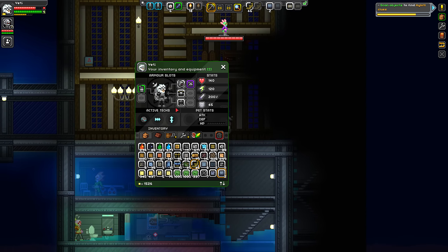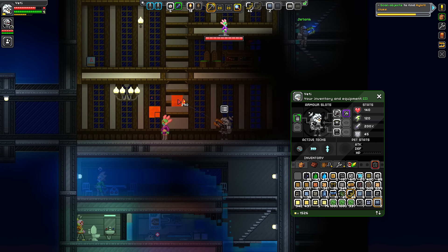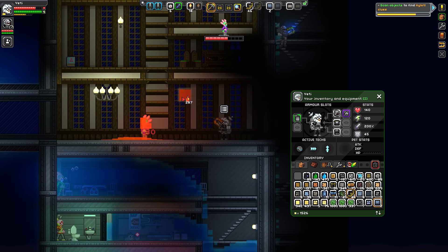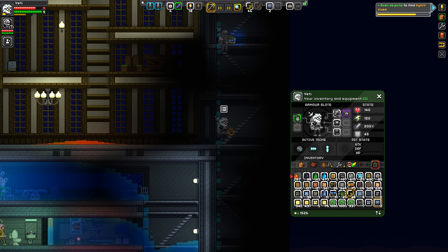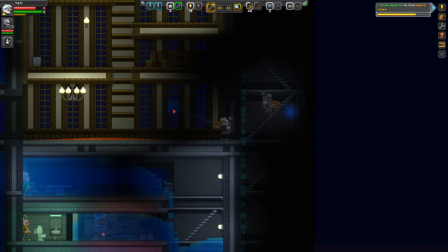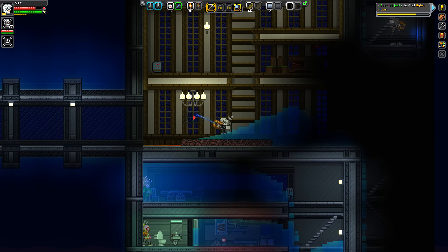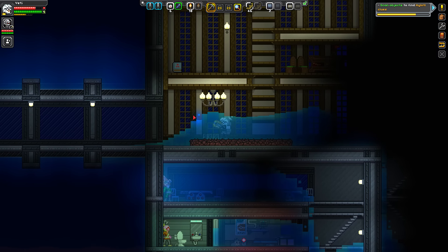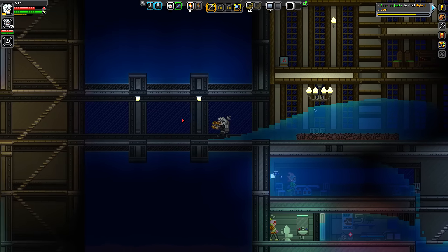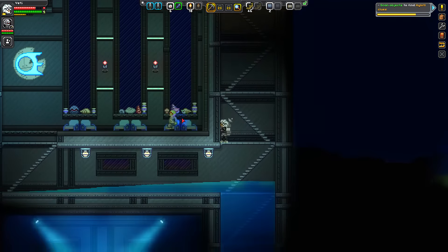I don't have poison but I do have lava. Oh wow, that killed him quick! Oh yeah! Fucking sweet — what else can I steal? You guys got anything else I want?